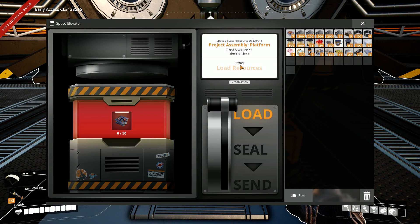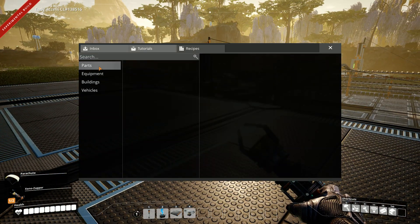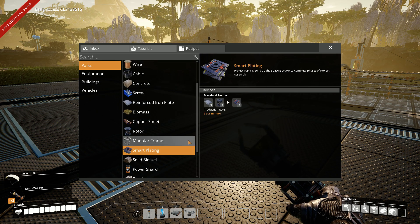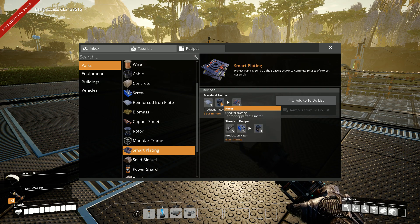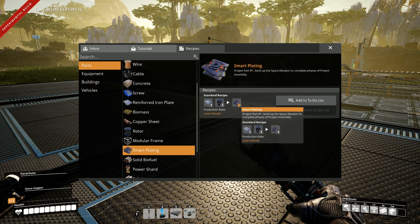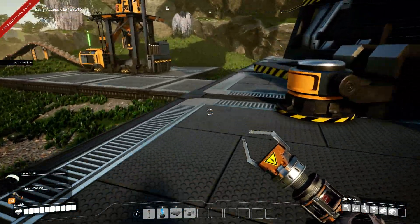Delivery will unlock tier three and tier four. So we need to make smart plating — 50 of them. Smart plating takes reinforced iron, which is just iron plates and screws. Screws are made from bars. So we'll have bars and plates being made, and screws. And over here we're going to need bars and screws — bars again — to make the rotors. Then combine that into the smart plating, which I've already got done and set up. Let's go over there and take a look at those machines.